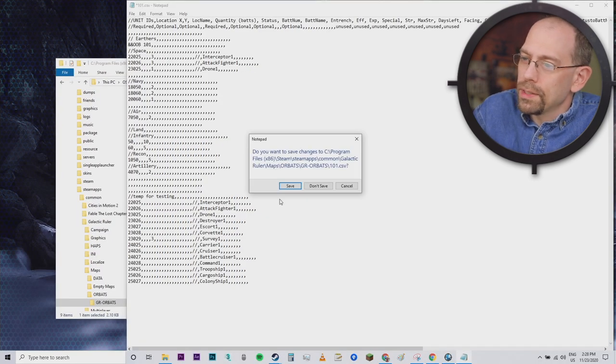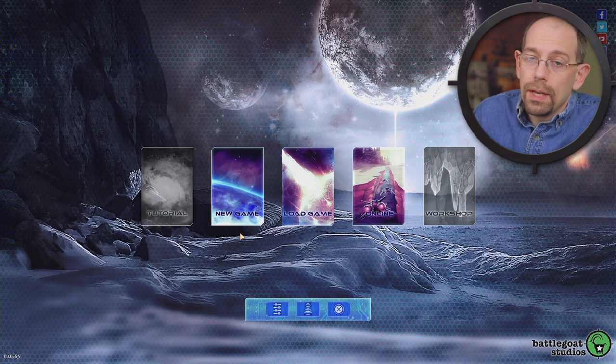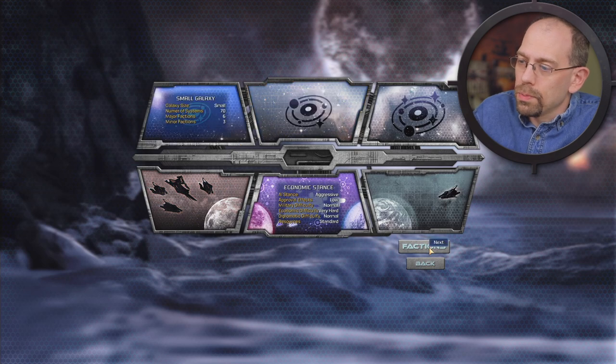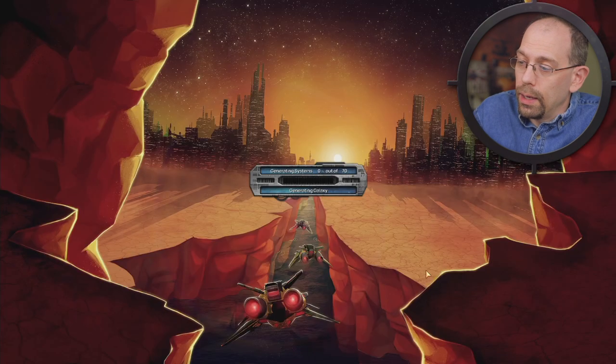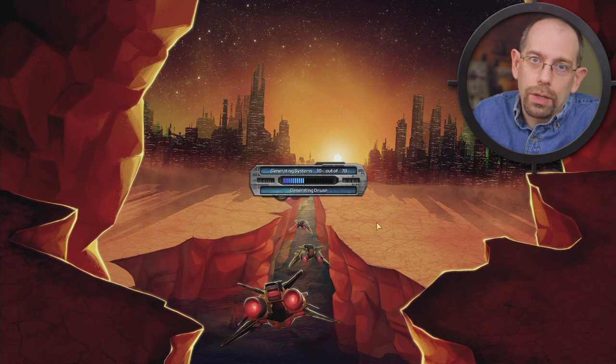I'm going to close this, save my changes, and go back to the game. Now that I've changed that opening inventory I can just go into a new game — small galaxy — I'm going to get as many races as I can, make sure that I'm the Earthers this time, and hit launch. The game is going to generate a new galaxy and I will have these FTL ships available to me right at the start of the game.